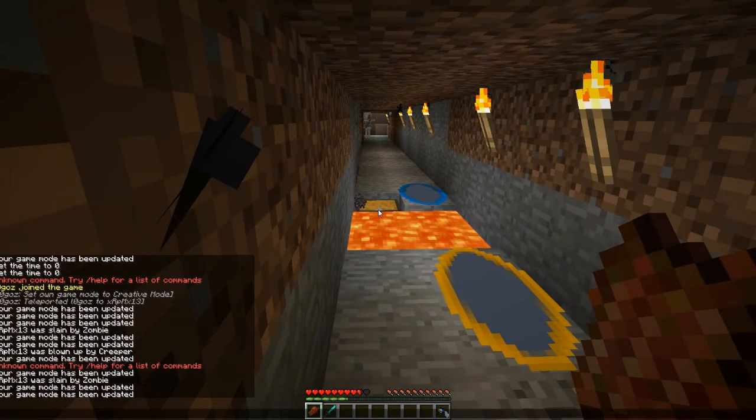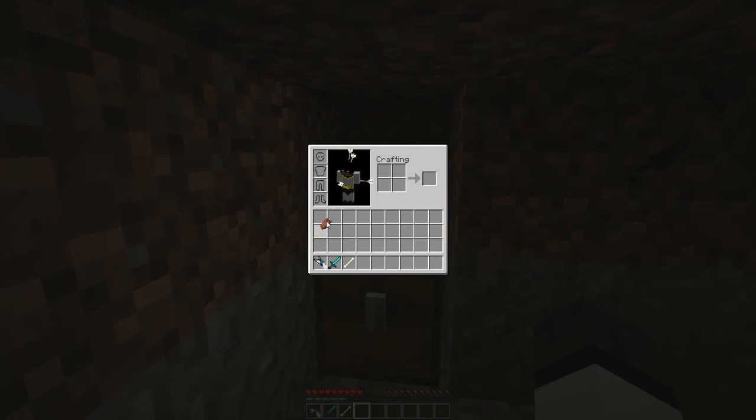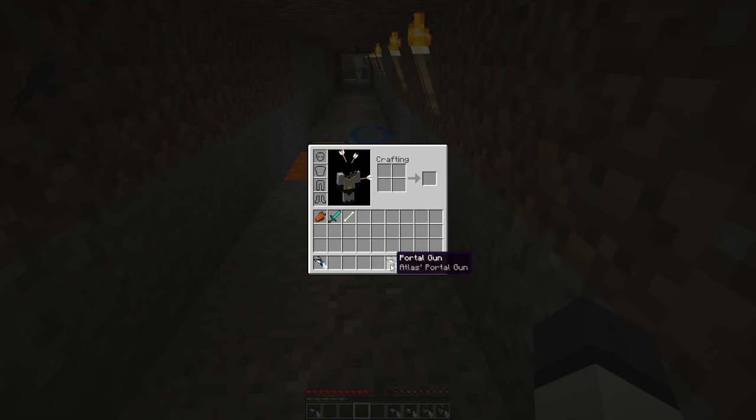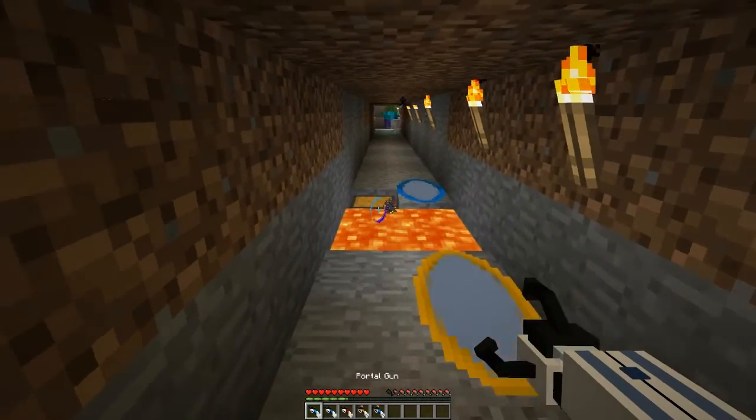Alright, so this is the portal gun mod. Basically you have a portal gun. If you're unfamiliar with the game Portal or Portal 2, you might not know what the portal gun does. Basically, as you saw, I just teleported myself from one portal to another — that's what the portal gun does.